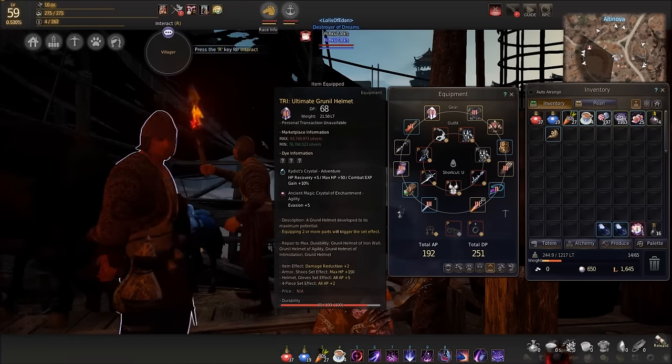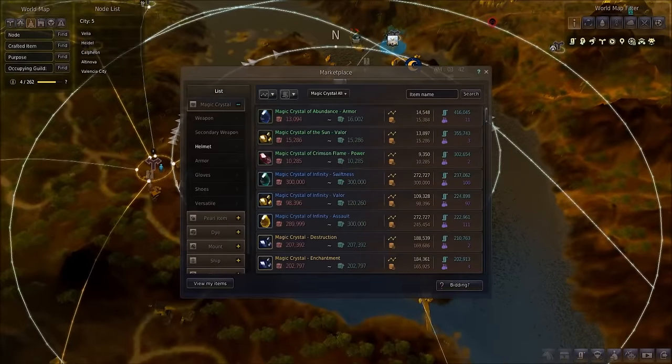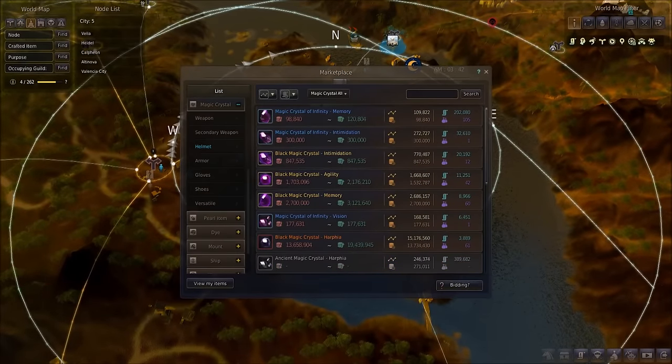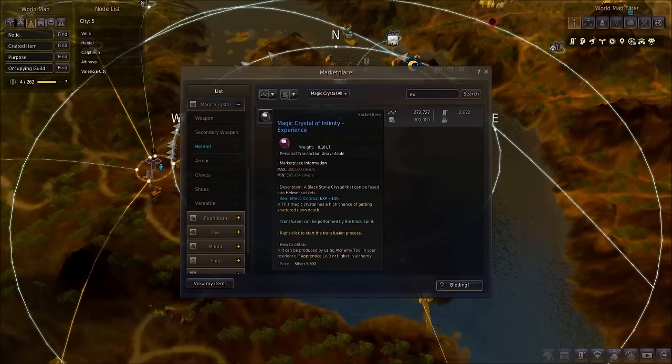There's only been 2,000 sold in the marketplace. Let's double check - we'll go to magic crystals, helmets, experience. You can see there's been just over 2,000 sold. It gives you straight up 10% combat experience, which is a huge boost that can be constantly on you.